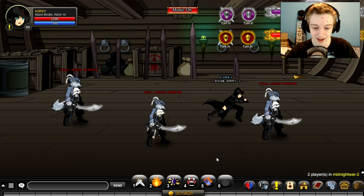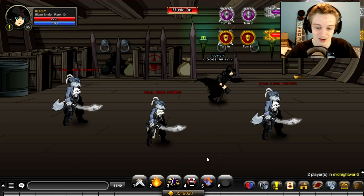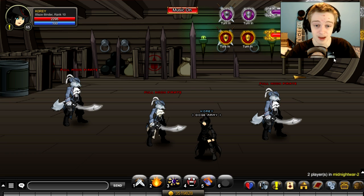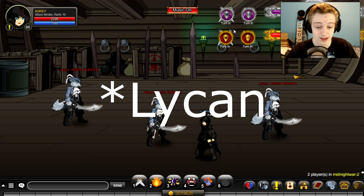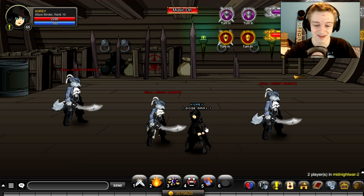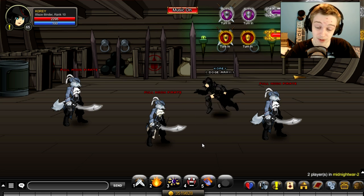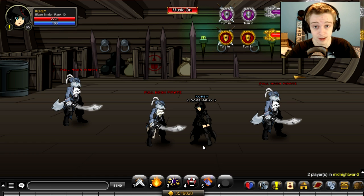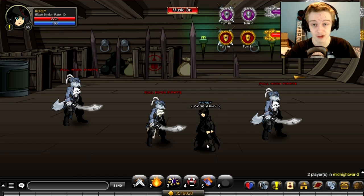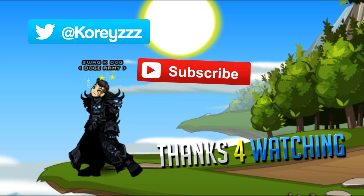That's the video, guys. Good luck farming the armor and have fun playing through the Talk Like a Pirate Day stuff — there are a lot more drops. You can do the same thing for the vampire side to get a vampire set, which I might do a video on later. I don't have it yet because I've only been farming the werewolf side so far. Like I said, this stuff will be gone in less than two weeks — it's about a week and six days from now — so make sure you get on AQ and farm the stuff. Thanks for watching, leave a like if you enjoyed, and I'll see you all in the next video.